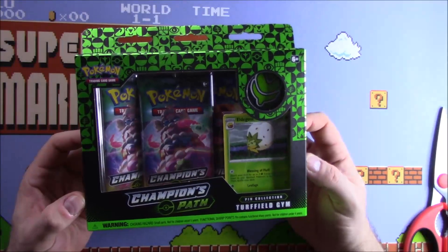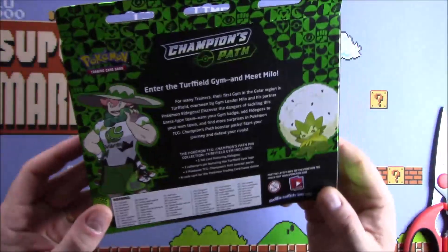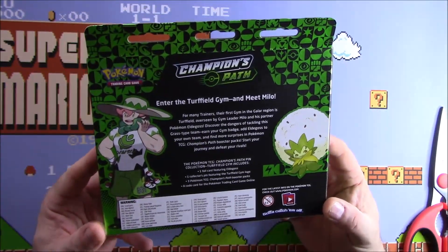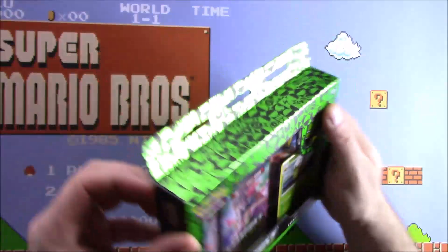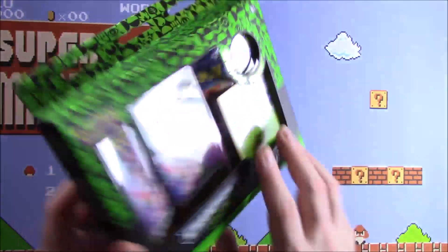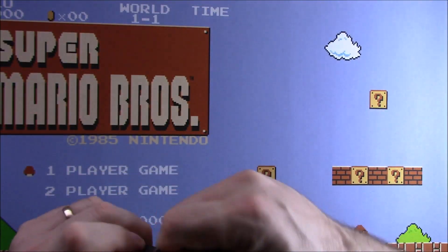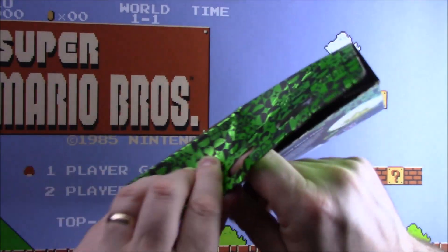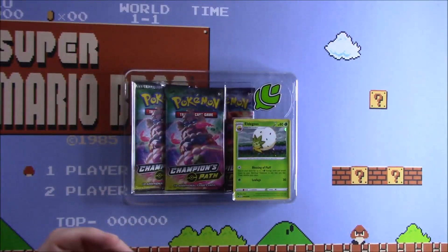We'll start with the Turfield Gym pin collection for Champions Path. We've got that Eldegoss there — as you might know, it is Milo's gym. If you've played Sword and Shield, you've probably come across him. Let's see the quality of these — very nice matte finish and shiny as well, very high quality. These were actually supplied by a friend of mine, so let's hope we can pull something big.